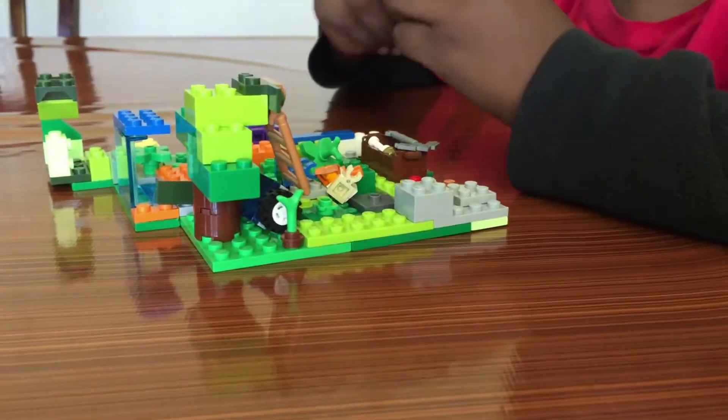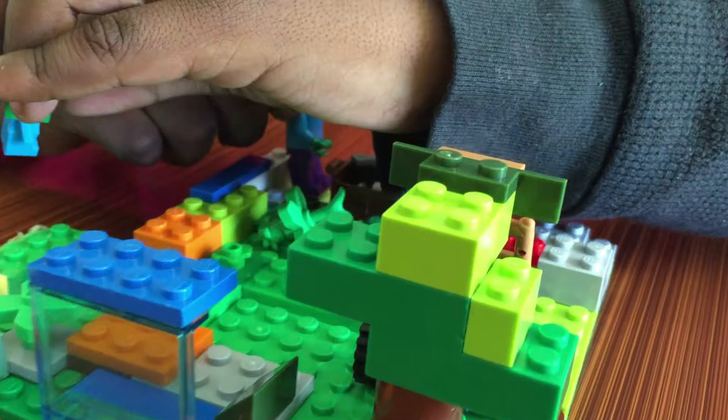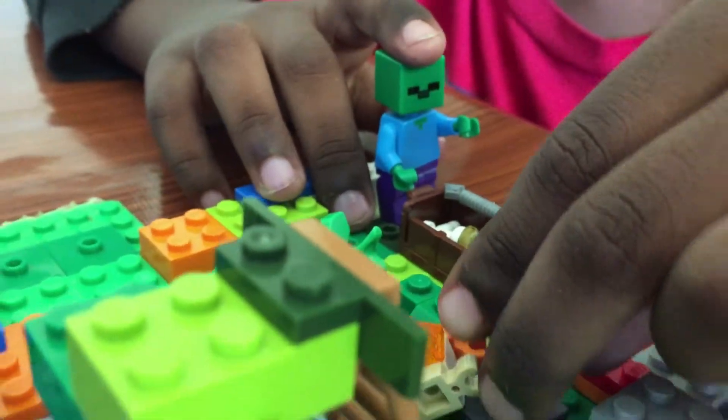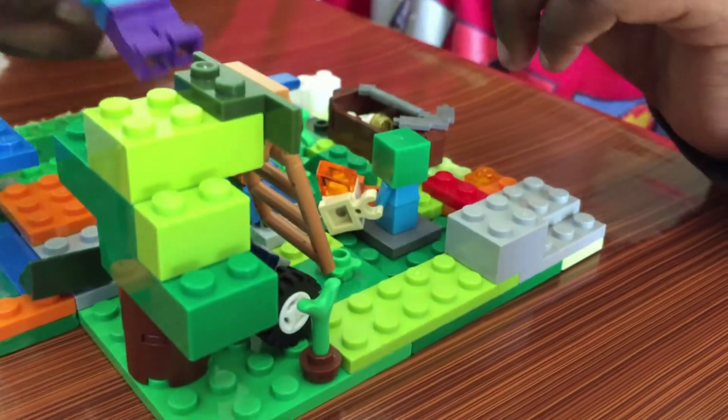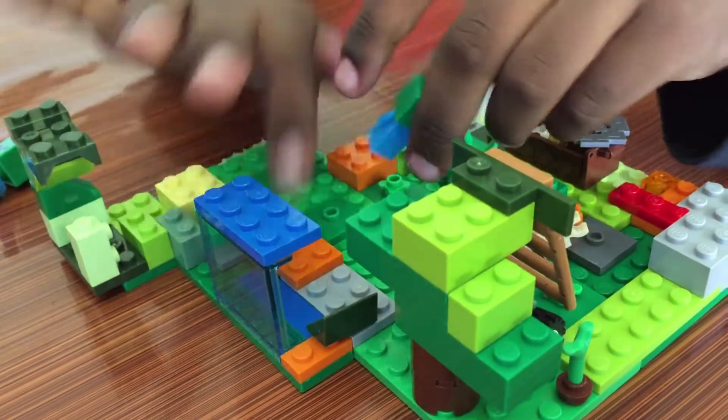It makes like a little entrance — see, the baby goes here and the big zombie goes right up here. And these are little spots where they can stand on. And this is a gaming room!